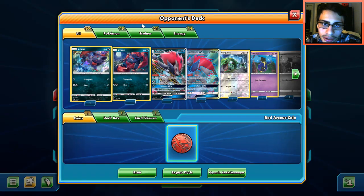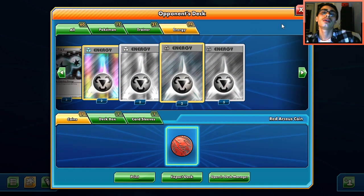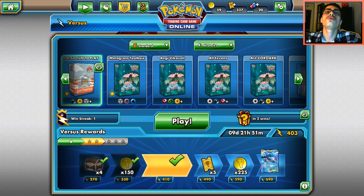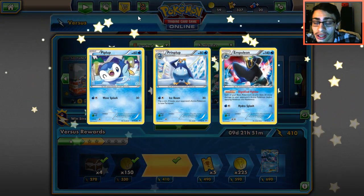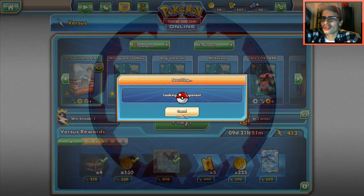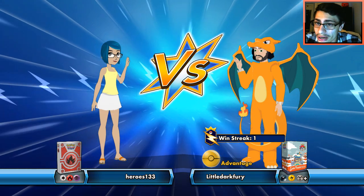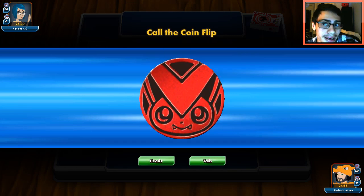I want to find a match where my opponent is scarce on energy to see how that would go. I don't want to play against Volcanion or something stupid because we'd probably lose. There are a lot of energy-recovering cards in standard — Turtonator, Volks, Rayquaza, Lele, Aquapatch. We lost the coin flip again, which isn't terrible.